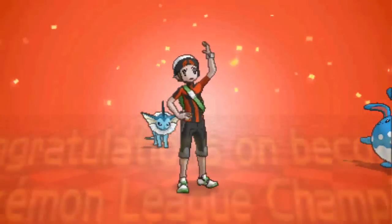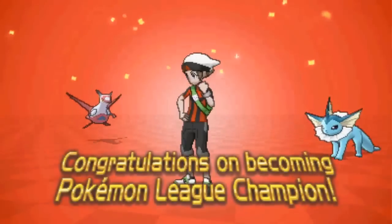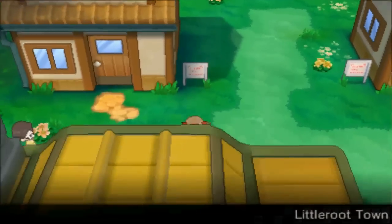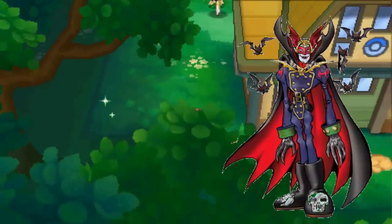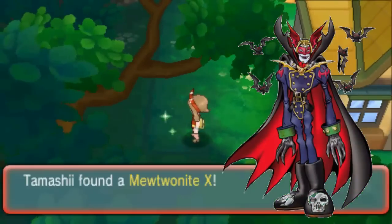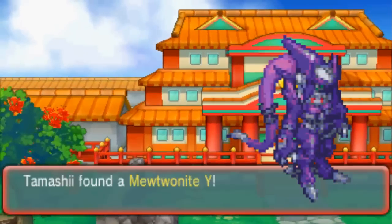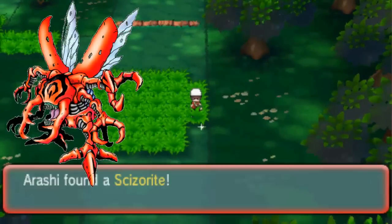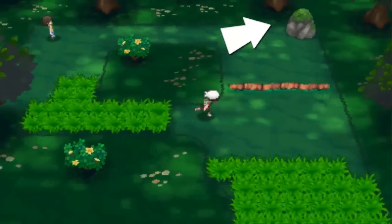There are quite a few Digivices that only appear after clearing the main story with Ancient Vulkamon and Wamon, requiring you to revisit old locations. First, go back to Little Root Town and you'll find Mega Vamdemon's Digivice west of Birch's Lab. For Mega Snatchmon's Digivice, you can find it outside the Digimon League. Mega Quagamon's Digivice can be found in Petalburg Woods — you'll need Cut, and it's near the Moss Rock.